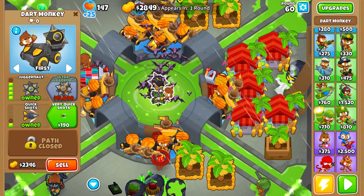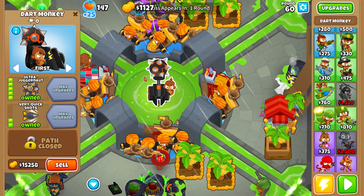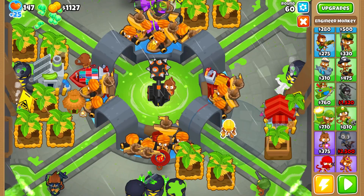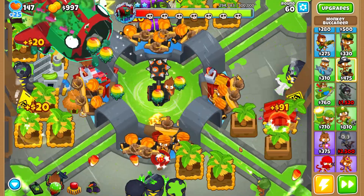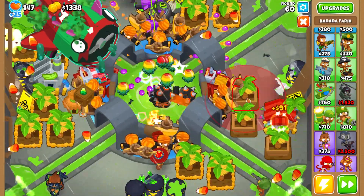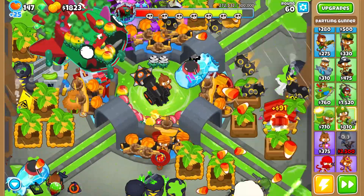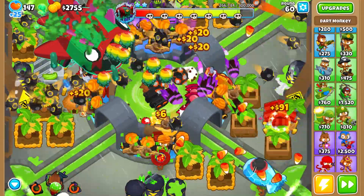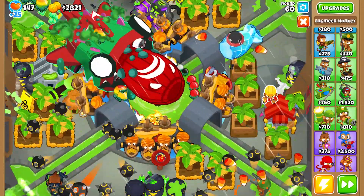Buy the Dart Monkey 5-0 (MAD). In order to do this, sell 4 farms and buy the Overclock. With the Overclock, first overclock your MAD, second overclock your Juggernaut, and third overclock your Juggernaut again. You win. Repeat this in the exact order.